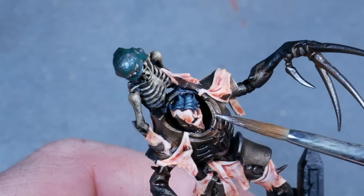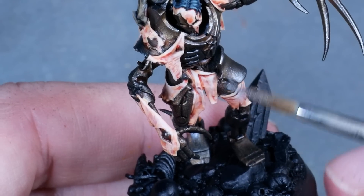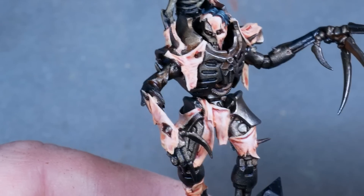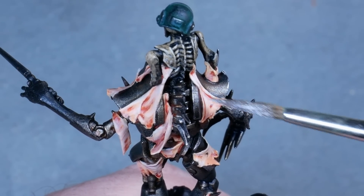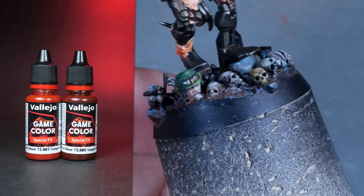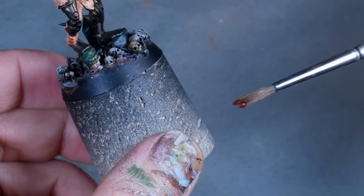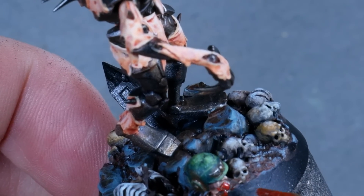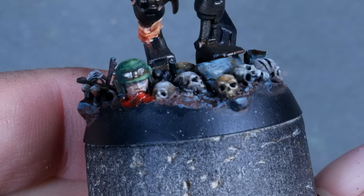I also brought back some more shine to the rest of the armor. I wanted to try the new GameColor FX paints, so I created an inhomogeneous mix of the two blood products and used a splayed brush to create spilled blood and blood splatter in some strategic areas.